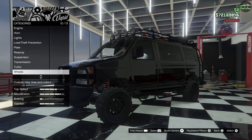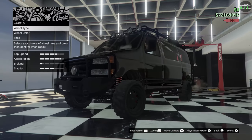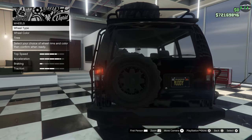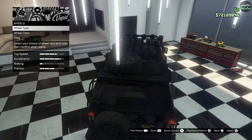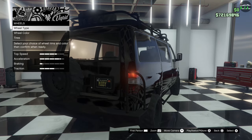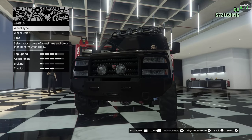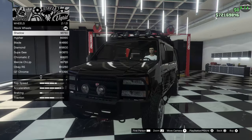Transmission, turbo, wheels. The stock wheels on this thing are pretty cool — very similar to the Coil Brawler, which is probably where they got the wheel model from. It also has a spare on the back and a spare on the roof to match. Unfortunately, when you change the wheel, as with every single off-road vehicle in GTA, the spare does not change with it. So definitely keep that in mind when you're going through wheels — it will not match.